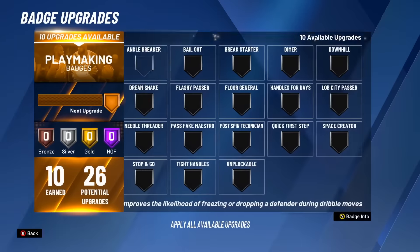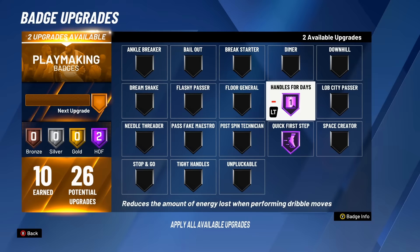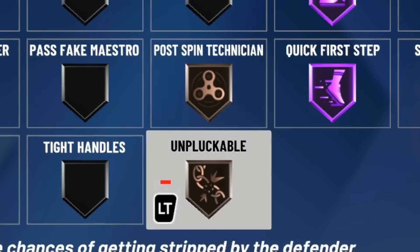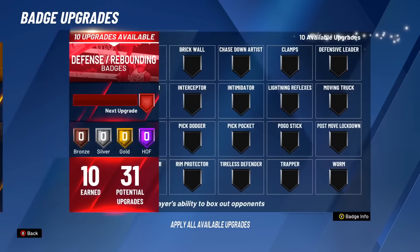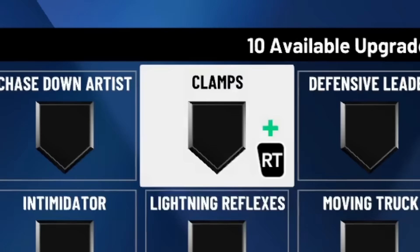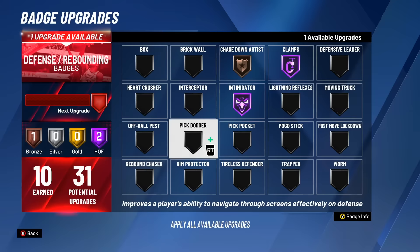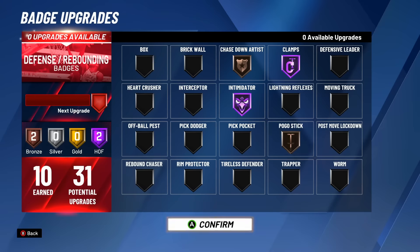For playmaking, we need Hall of Fame quick first step — as seen in my last video with the prospect, it's a real advantage. Next is handle for days, because I don't want to lose all my stamina dribbling. The last two playmaking badges are post spin technician bronze and unpluckable bronze — if I run into a smaller guard, I'll post spin him since I'm six foot five. For defensive and rebounding, I get Hall of Fame clamps, Hall of Fame intimidator, bronze chase down artist, and pogo stick bronze so I can contest and grab rebounds in the paint.